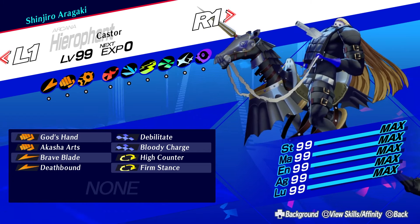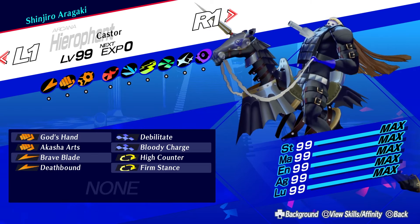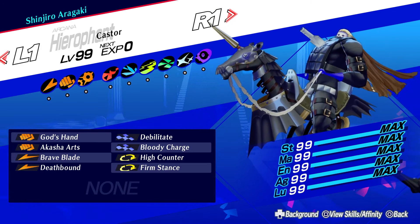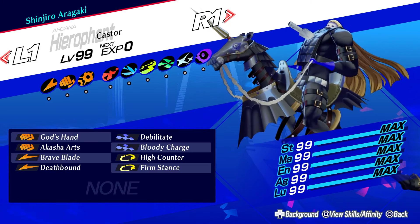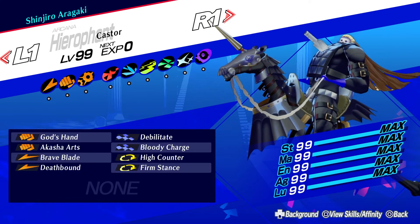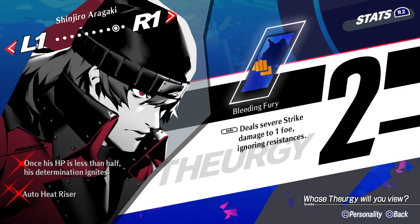This skill is amazing for getting the half health fast and boosting Shinjiro's Theurgy gauge faster. Finally, we have High Counter and Firm Stance to minimize the damage coming from enemies. By the way, Bloody Charge and Charge do not stack — if you use Bloody Charge while charged up, you'll just get the extra crit rate from it, not the damage boost. The only flaw I see in Shinjiro is the same one I saw in Aegis: if your enemy can resist, reflect, or drain all types of physical damage, he'll just be a sitting duck until he gets his Theurgy. The difference between him and Aegis, though, is that Aegis can get a weapon that bypasses the resistances, while Shinjiro cannot.